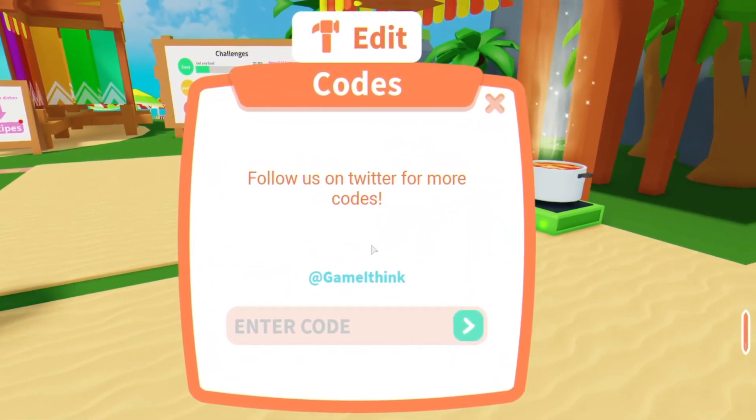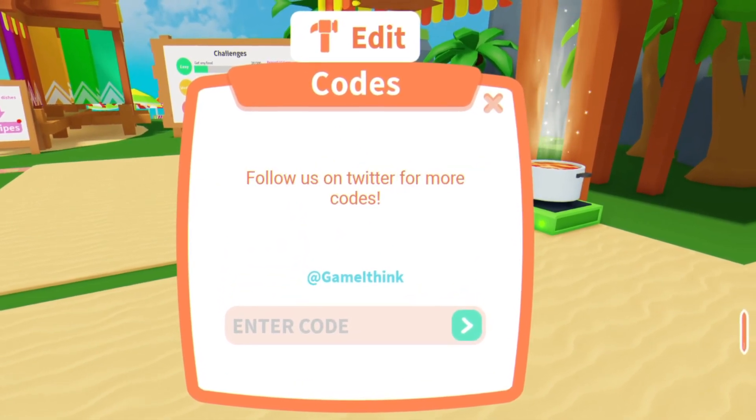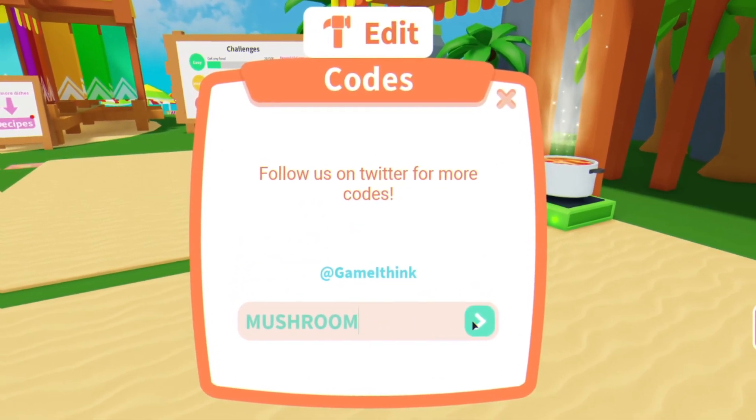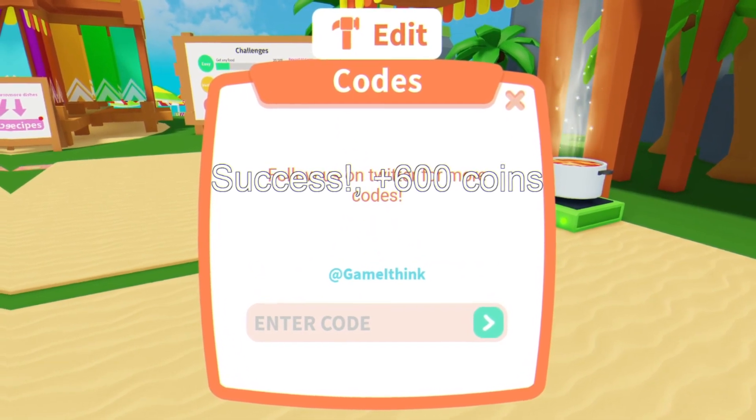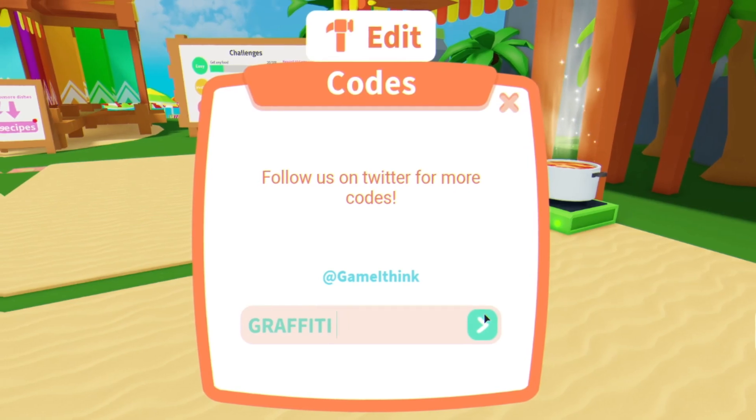The first code today is going to be 'Vegetable.' Redeem that code over here guys, enter this one and click on the tick. As you guys can see, that gives 600 coins. After that, we have 'Mushroom' — redeem that code right now guys, enter that one in, and again another 600 coins. Then we have the code 'Graffiti' — enter this one in over here.